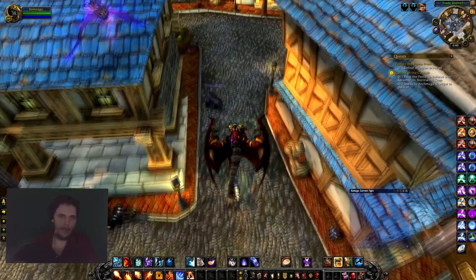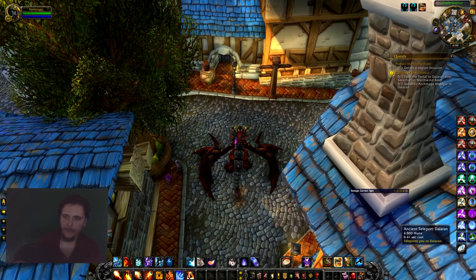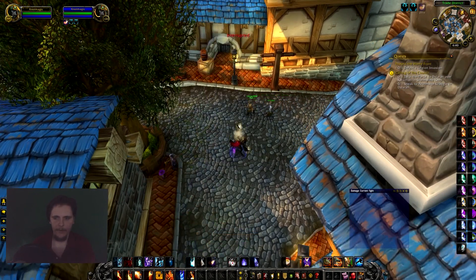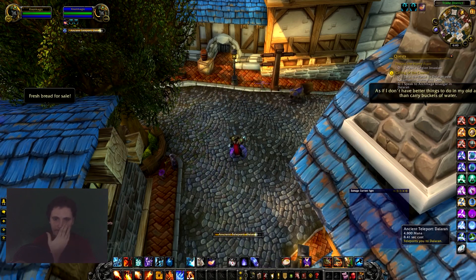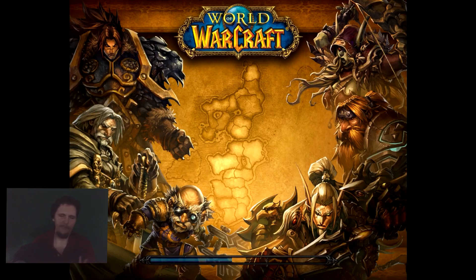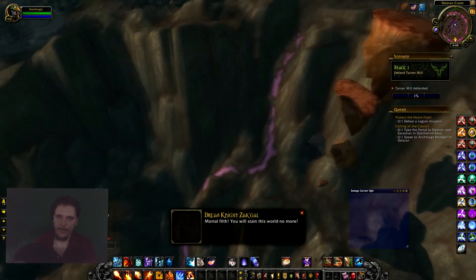I quickly hopped on my mage to show you guys some teleports. The best way, hands down, horde or alliance, to get to Hillsbrad Foothills for the invasions is the old Dalaran teleport — the Ancient Teleport spell right here. Best way, hands down. You can only get it at level 90 by the way — it does have a level cap, so you need level 90 for it. Unless you have a mage friend, you probably wouldn't put much hope into getting it for early leveling.